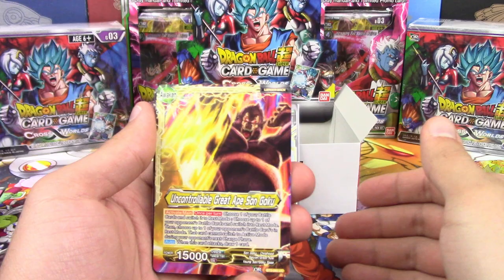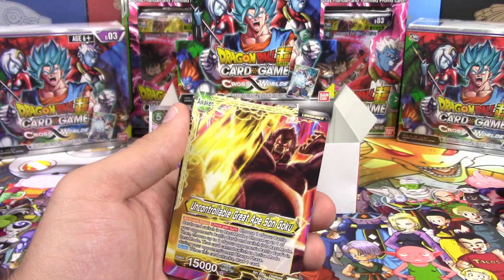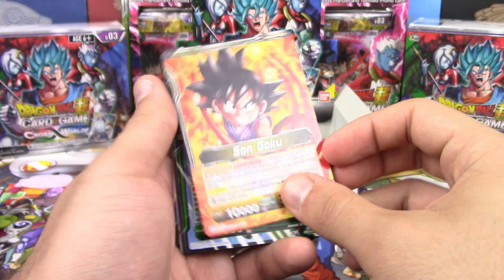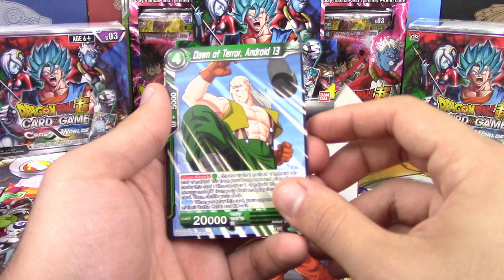And about the pronunciation — I keep saying 'Solarity' but the D is never silent! Sometimes letters are silent. The D is never silent. Anyway — Uncontrollable Great Ape Son Goku. This is actually a really good one because he can search Bulmas and it doesn't matter the color. Personally I think that R art is pretty cool.